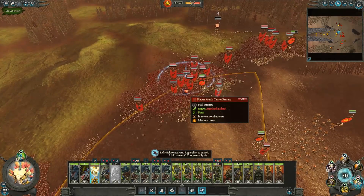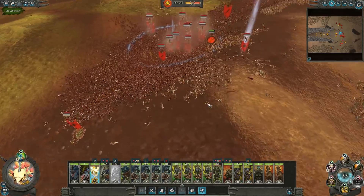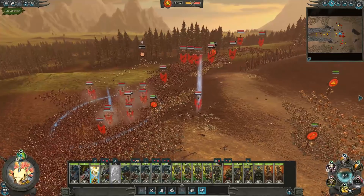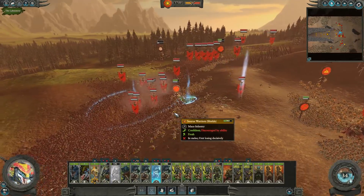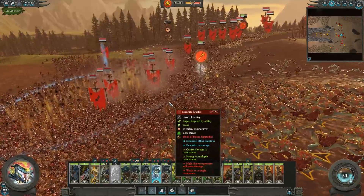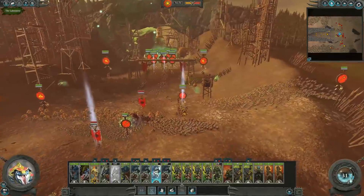We have a few spells to pop off - a nice Flock of Doom will be huge right here. There we go, that should slow it down and do a ton of damage. We might also pop the Wisdom buff on these guys, give them a nice HP and weapon buff. Lots of armor - the Saurus Warriors don't really need it too much.